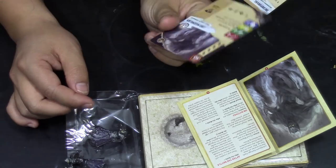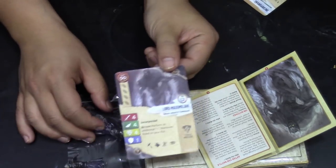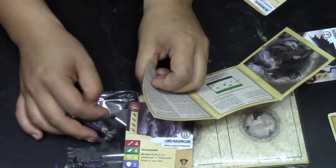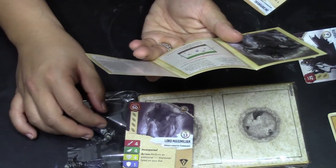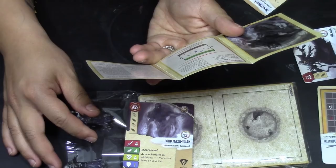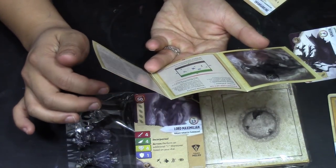50 pointer. Oh my god. Lord Maximillian, Dread Wraith, Undead — 50 freaking points. That is the single most expensive model that we have looked at in Legion points so far. Lord Maximillian: 90 points, and one wraith with upgrades which cannot include spawn. So that's the scenario in here.